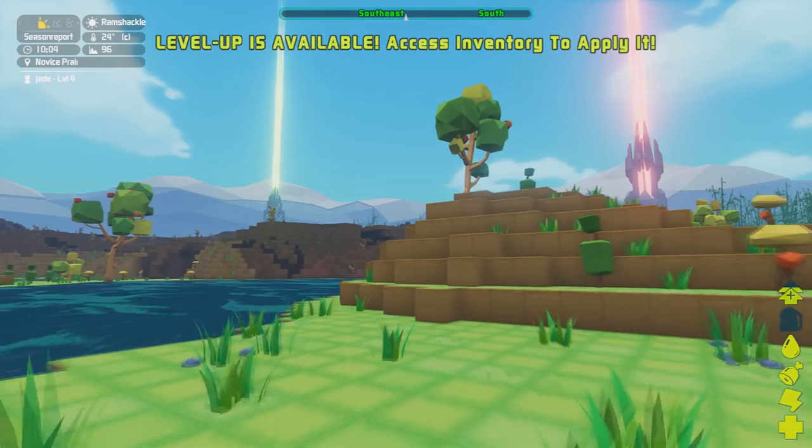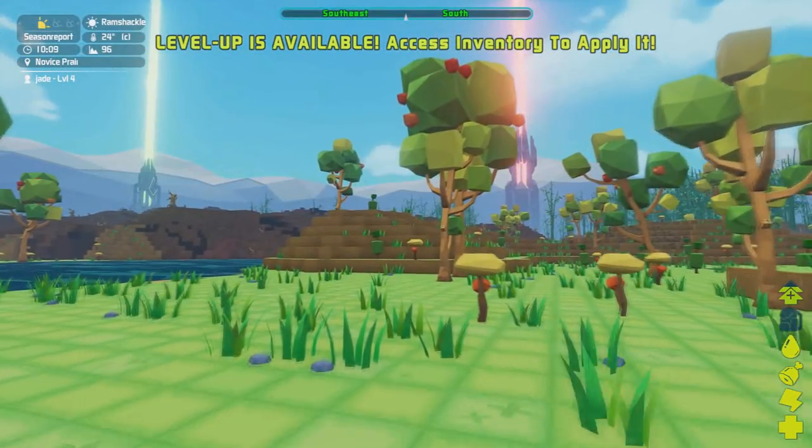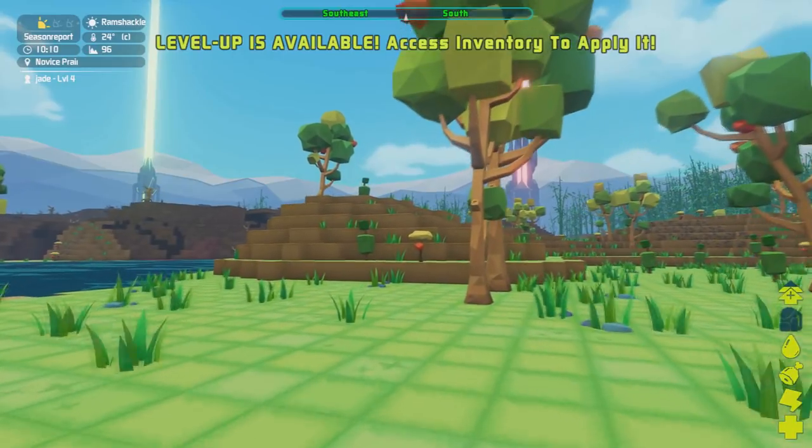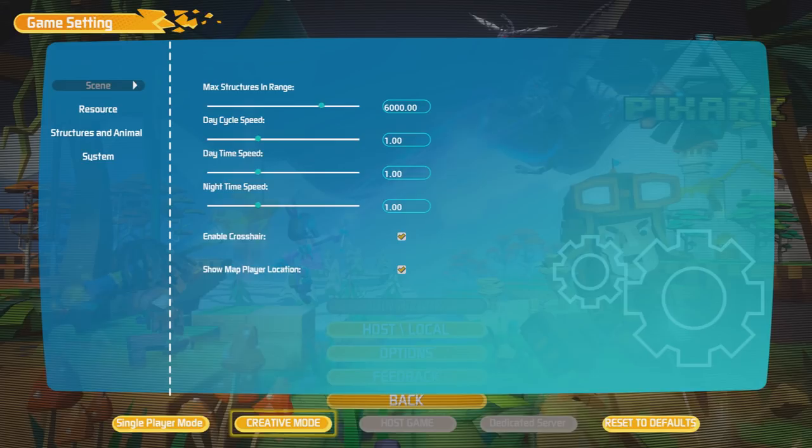There is a creative mode in PixArk, however maybe there's something you just want to do without having to go all the way back out of the game into creative mode and loading it back up. So obviously having cheats on is different from creative mode — maybe there's something you've just got to do in the game because you've got stuck on something and you don't want to have to load up your creative mode map. That's why the cheats are so good.